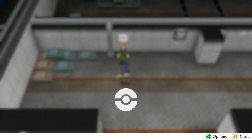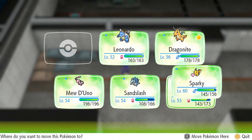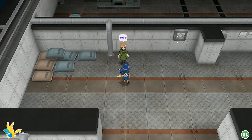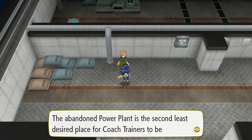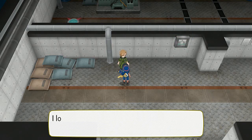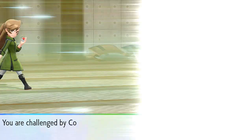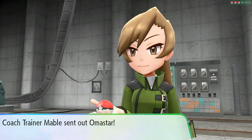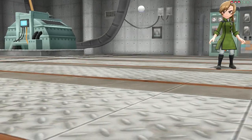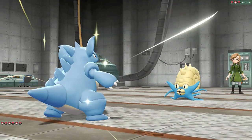There is a coach trainer right here, so let's go ahead and battle. The abandoned Power Plant is the second least desired place for coach trainers to be assigned to — but she says no matter where she is, she's going to do her job. Coach Trainer Mabel wants to battle. She comes out with an Omastar — this is a first, looking at a fossil Pokemon being used.